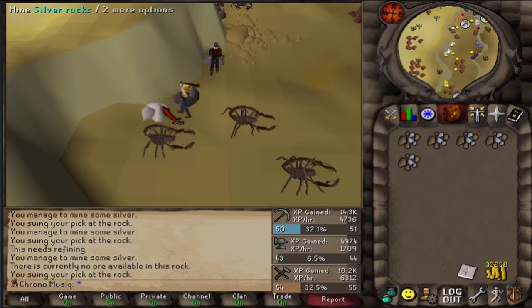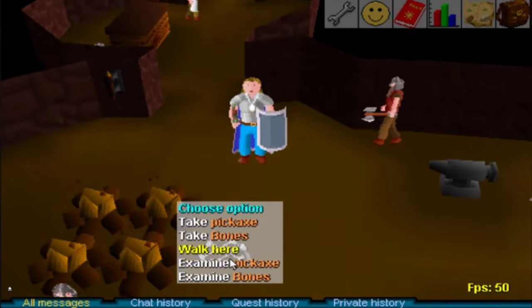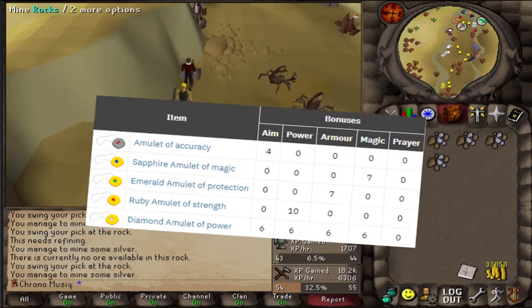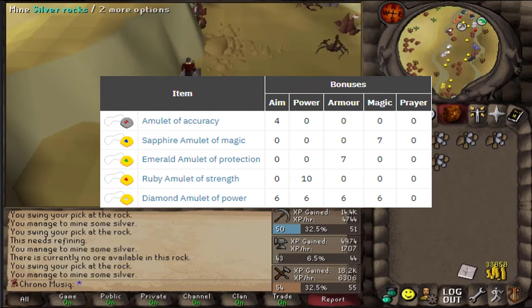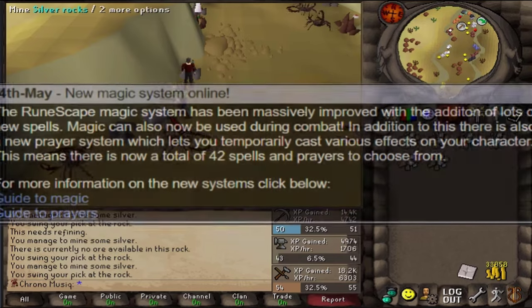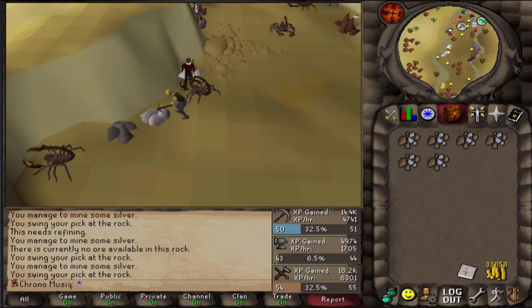As you might be able to tell, I'm currently using a bronze pickaxe, as other pickaxes do not exist until 2003. Also the best amulet at the moment in-game is the Amulet of Strength, which was released about 6 weeks ago, so I will still need a ruby — and gems are rare.